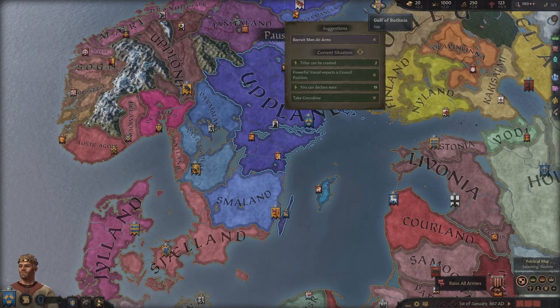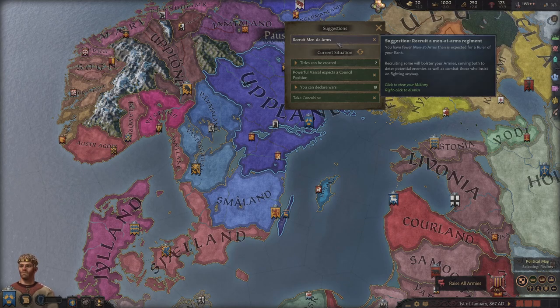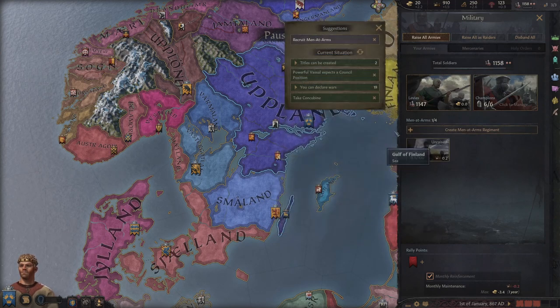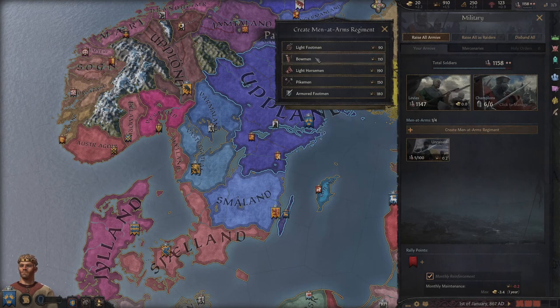I always like to click on the suggestions button, even as someone who's played 200 hours. It says we have a lot of prestige and maybe we'd like to spend some to recruit some men-at-arms. These cheaper ones are quite a bit better than regular levies. Let's get some men-at-arms. We can now have four different groups - we could do bowmen as well.